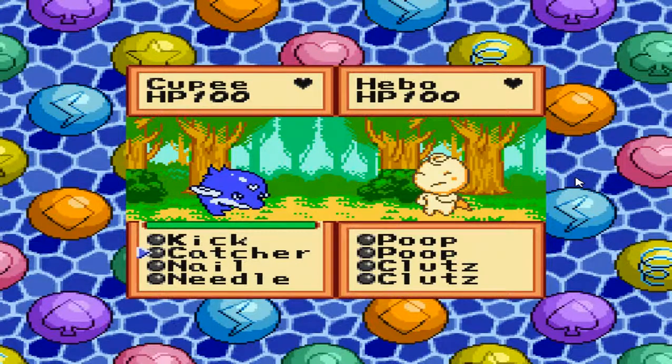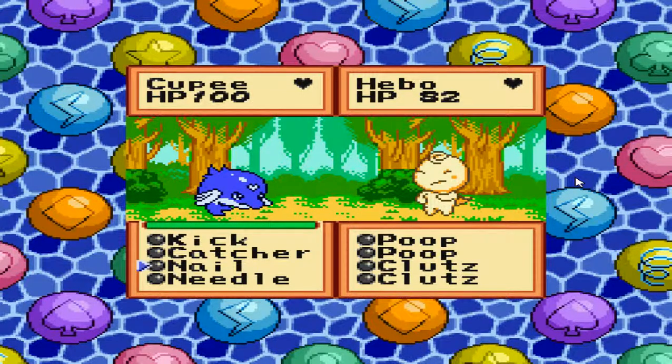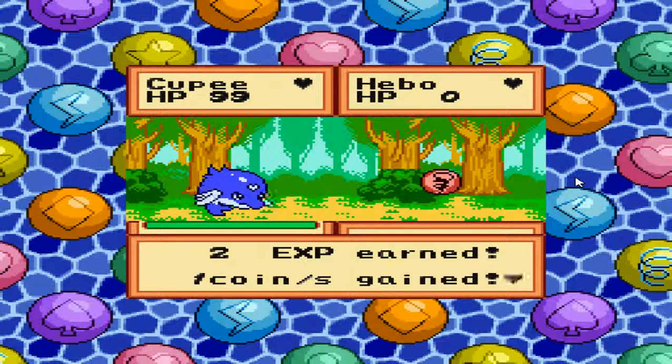So I guess we're immediately sent to battle. I notice the time it takes to select something and the time it takes for the action to happen is actually pretty late. Wait — that is freaking blood! What the heck? This game was definitely not ESRB-approved. I was defeated — 2 XP gained, 1 coin slash S gained.